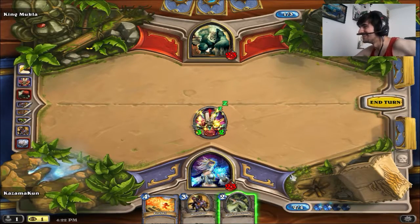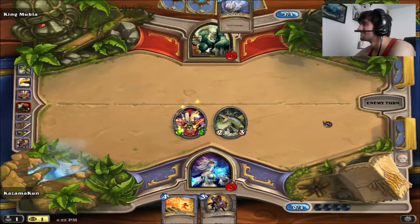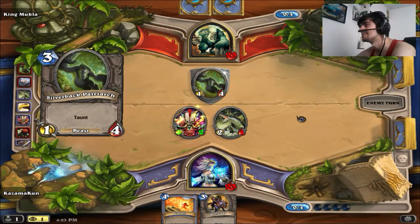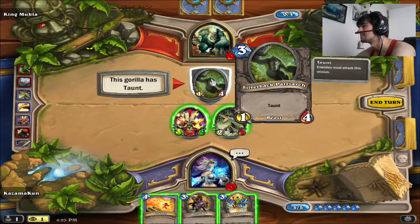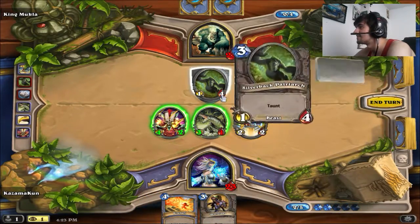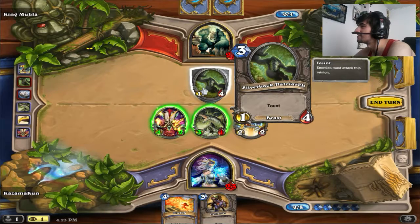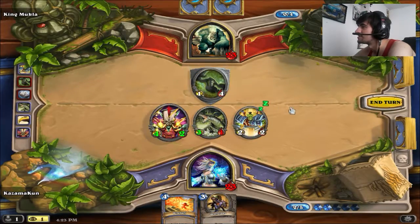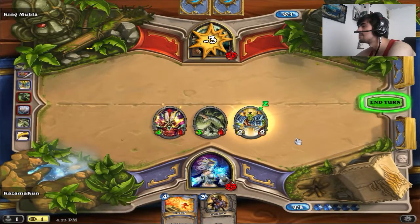Now you can play the River Crocolisk. Unexpected! This one has terrible stats for a three-drop but it kind of saves him a little bit. I can finish off Mookla — you got the Raid Leader though. I'm gonna go with this, just boost everything right now and he has four health. The Voodoo Doctor is the only one I can clear with. That's the safe way to do it, and I can go to the face with the Croc.